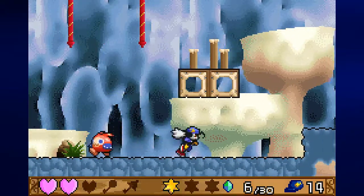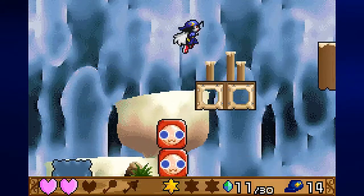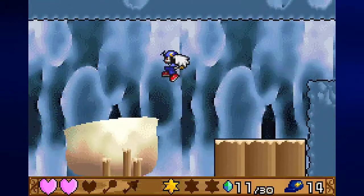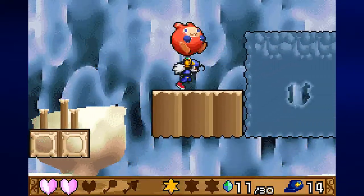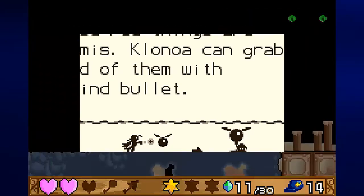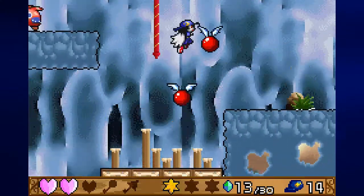We need to use these two blocks to get anywhere over here. I can't hover over there. What if we throw this down, get both of these down here, and then throw this down? Give myself enough room to get the hawk between these two blocks, get another enemy, use these two blocks to get up here. There we go. Now let's try that again to get that gem.